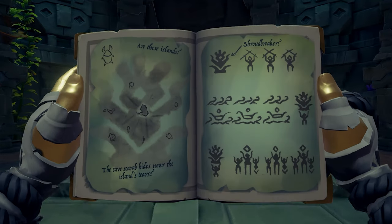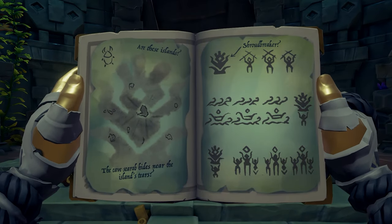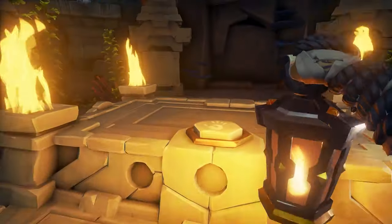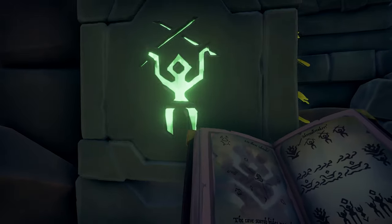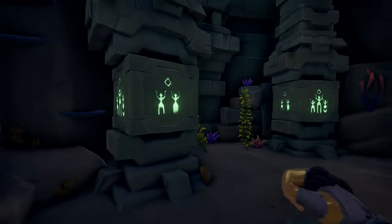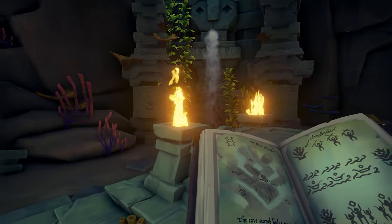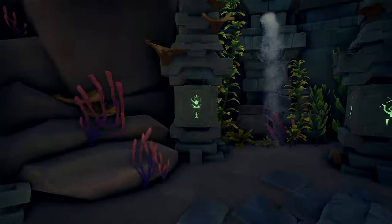The vault is a puzzle where you will turn stone blocks to match the order in your questbook. When you're ready, light the braziers and follow the patterns in your globe. Once you're finished turning the blocks in the first order, click the button to start the next round and continue until it's complete.